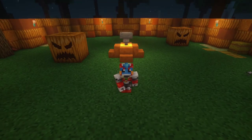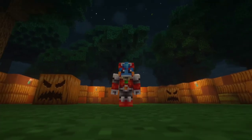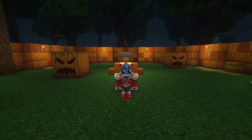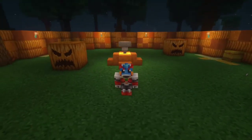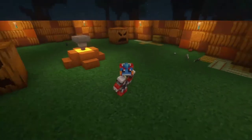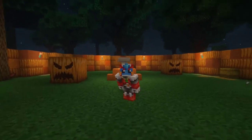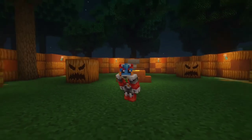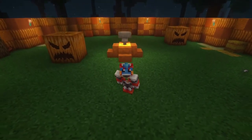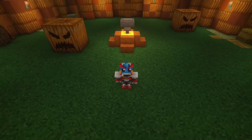Hello everyone and welcome back to another Minecraft video. Today is the next episode in the series of creating a Minecraft seasonal event boss. In our last two episodes we learned all about setting up the arena for the pumpkin, teleporting the player in, setting them into adventure mode, setting up the health bar, and actually spawning the pumpkin itself.